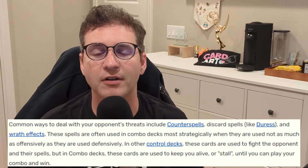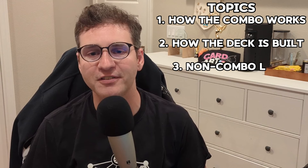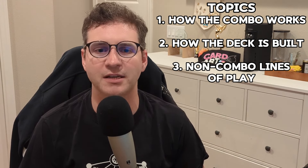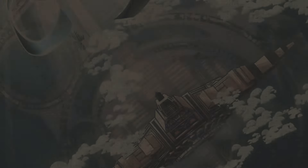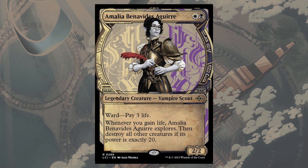The main game plan of the deck revolves around getting two specific creatures in play so that you can sometimes win the game outright, pending your opponent has no instant-speed mana available or any blockers that can survive a board wipe. Amalia Benavides Aguirre is the namesake card of the deck — besides looking like a period-accurate representation of Velma Dinkley on Ixalan, it's the main win condition. Amalia has ward costing 3 life to target her with removal, but her second ability is the one that can win us the game outright.